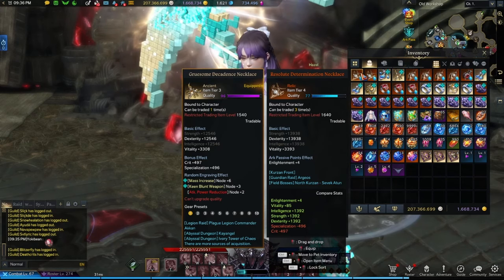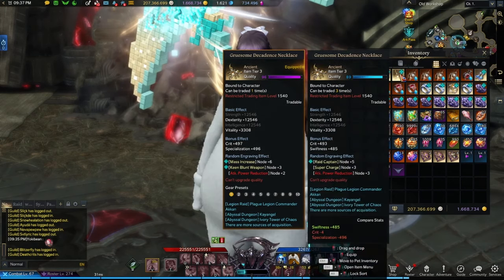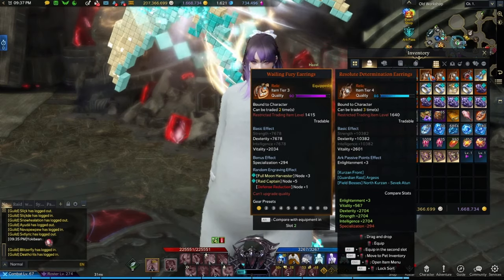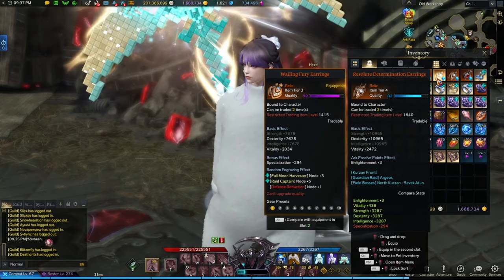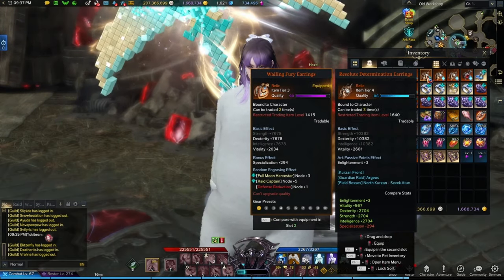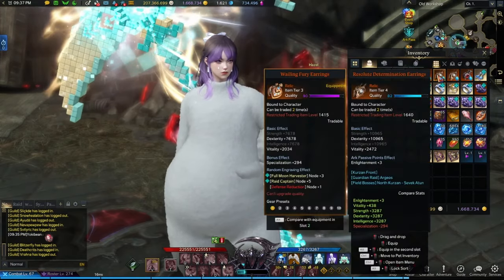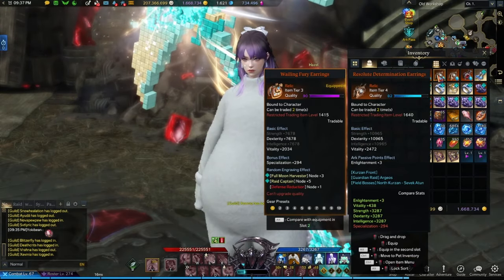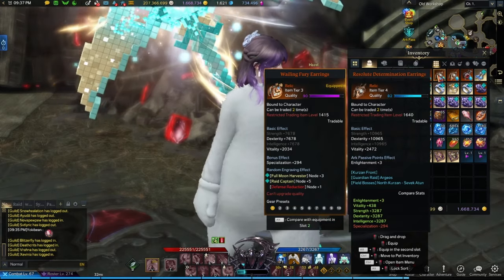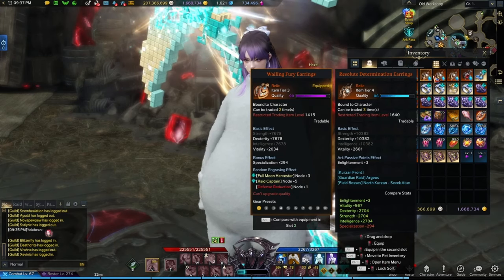Does higher quality mean it's better? Not necessarily. Better visually when inspecting? Yes. But actually, there are some lower quality accessories that give better stats. For example, this one is an 82 quality earring and this one is an 86 quality earring. So theoretically this should have higher dexterity — but no. Dexterity: 10,382 versus 10,965. So this lower quality earring gives more dexterity. But I'm sure some people will still gatekeep for purple accessories, even if your blue one has more stats.